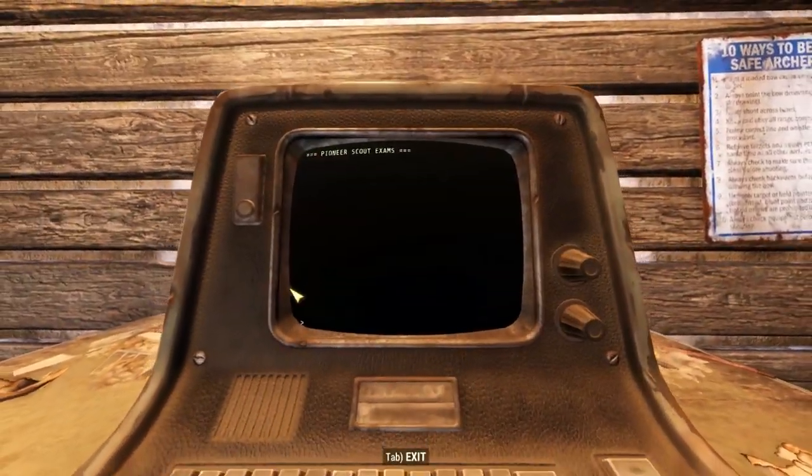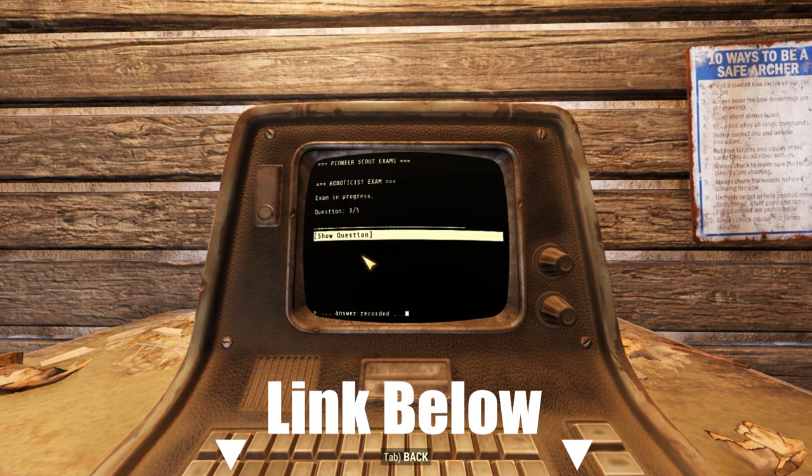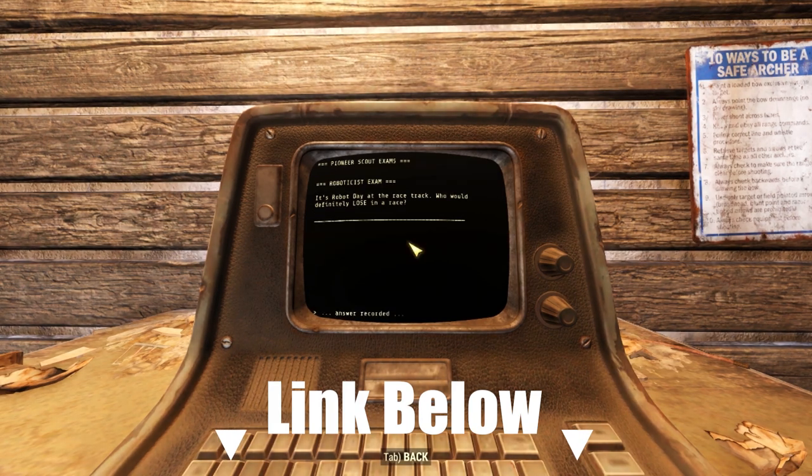Let's start this badge off right by testing our Robobrains and taking that exam. Terminals can be found at scout camps like here at Camp Adams, and I've linked the exam answers in the description below.